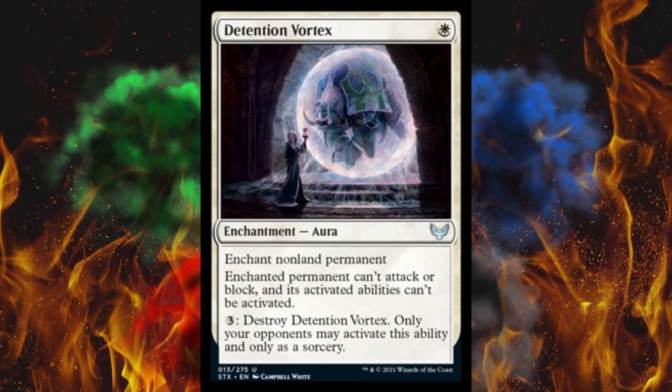Next up, Detention Vortex. It's a 1-cost Enchantment Aura. Enchant nonland permanent — enchanted permanent can't attack or block and can't activate activated abilities. If you pay 3, destroy Detention Vortex, but only your opponent may activate this ability, and only as a sorcery. I was gonna say you better have a drawback. Anyway, I combined the videos because I took a sleeping pill and then realized I had to do this.